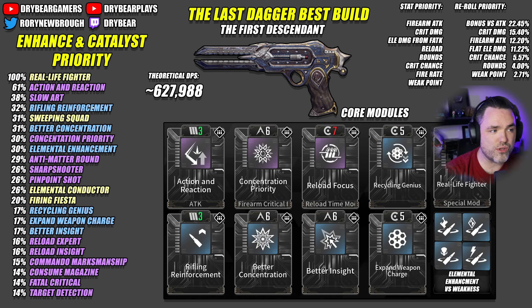On the left side of the screen you can use the weighting to swap mods in and out — if you want more accuracy, reload, or movement speed, you can make those substitutions knowing they're a DPS loss but improve feel. The stat priority is: Firearm Attack first, and for the first time ever, Crit Damage is the second highest weighted stat. Then Elemental Damage from Firearm Attack, Reload Rounds, Crit Chance, Fire Rate, and Weak Point — Weak Point is awful for this weapon. For rerolls, your best four would be Bonus vs. Colossi or Bonus vs. Faction, Crit Damage, Firearm Attack, Flat Elemental Damage, and just under that, Crit Chance.